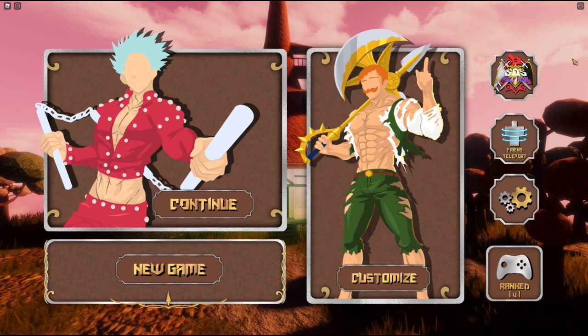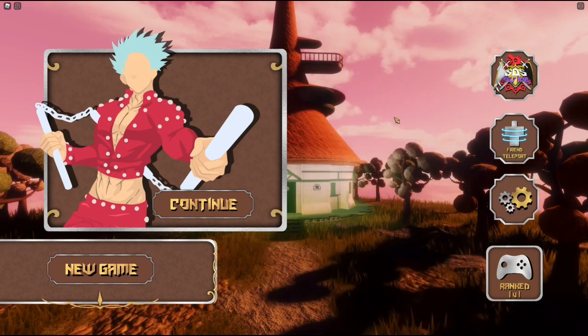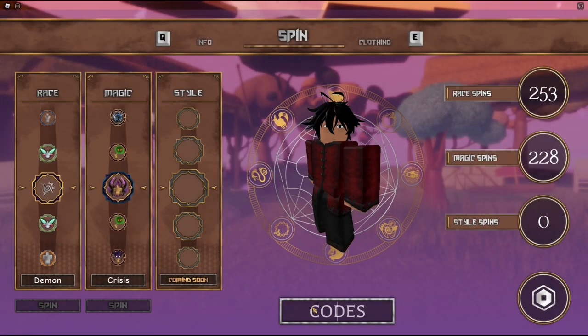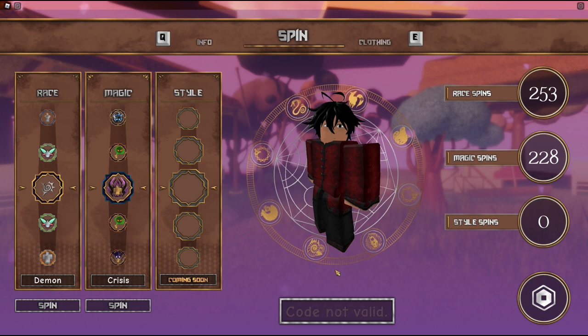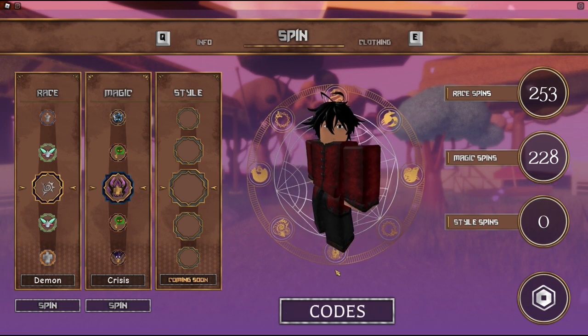So all I gotta do to enter in the codes for this game, I'm gonna click on the customize icon. And then on the bottom of your screen you should see codes. Click on codes, type in whatever code I give you, click on enter, and if the code is valid you should be getting your award.